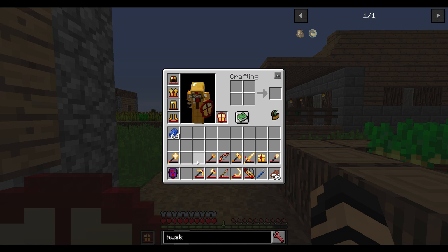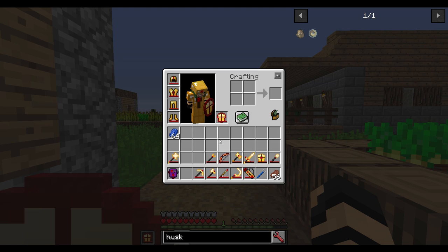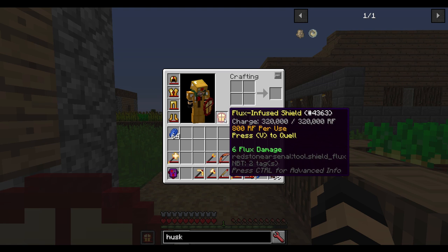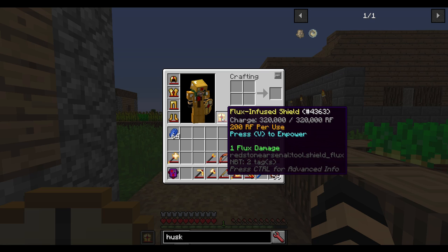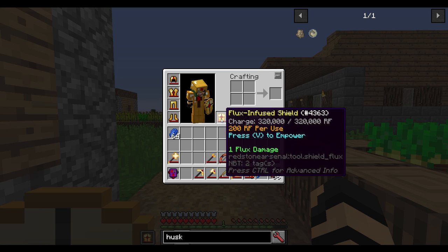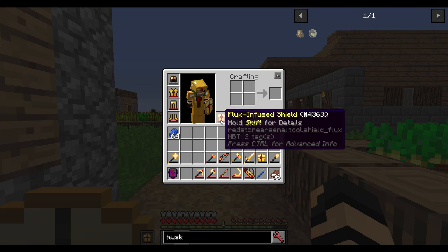Now there are other options. Every time you use the shield empowered, it's 800 RF per use. If I hit V and go back, it's 200 RF per use. So any time that any of these tools and items are empowered, it will use up more power instead of durability.